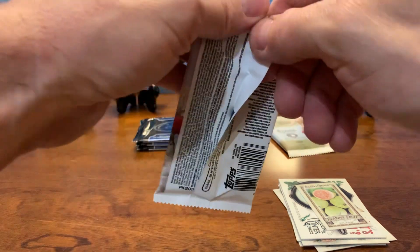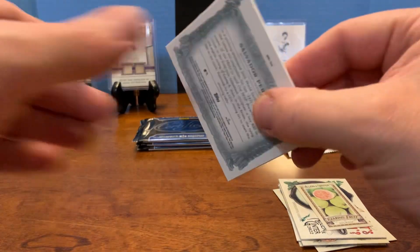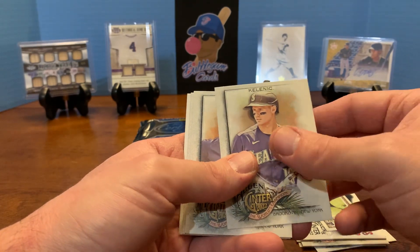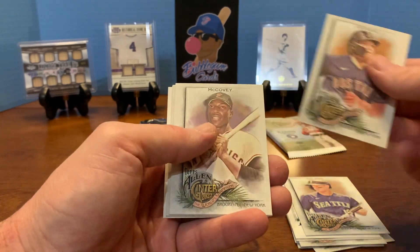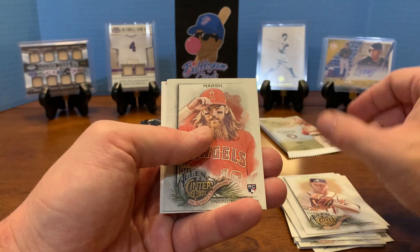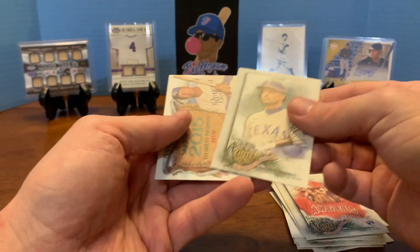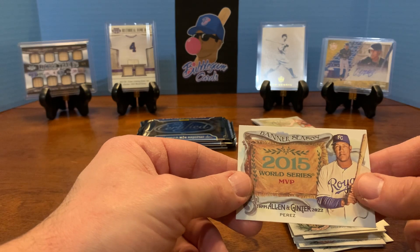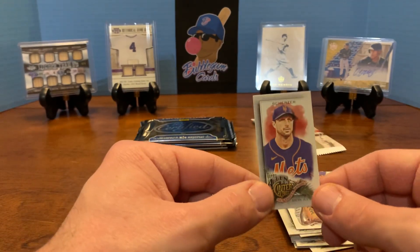Let's see what we can get in pack two. Not off to the best start in the world. Maybe we'll get lucky - especially if you can get an autograph out of three packs. Has there been a more disappointing player in baseball this year than this guy right here? Had him on my fantasy team a couple times, just hoping he would take off, but never did. Verdugo, Willie McCovey, Tom Glavine, Brandon Marsh. Banner Season - Salvador Perez, 2015 World Series MVP. These minis are cool too - Max Scherzer. They just kind of give a nice little extra collectible feel to it.